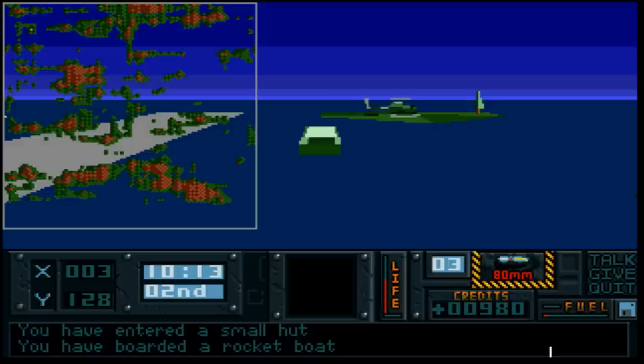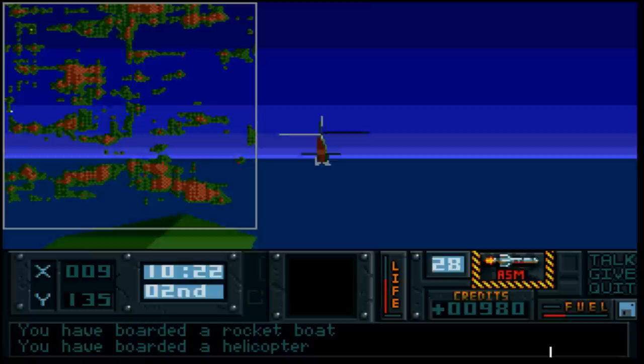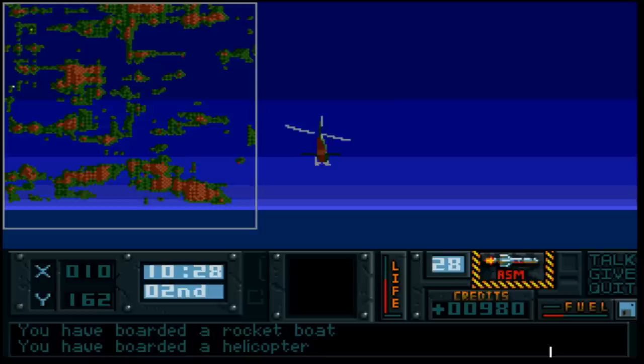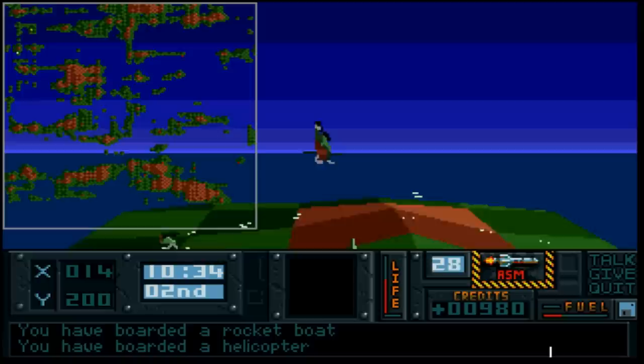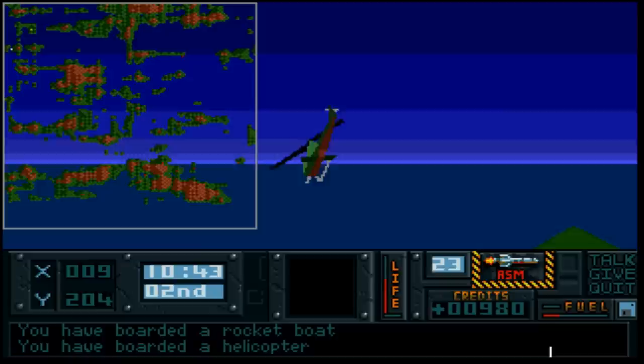Oh look at this - why drive when you can fly? Pile into this helicopter - it comes with 28 rockets, that might come in useful. It's 10 o'clock in the morning, broad daylight. There's a guard tower. I can hear something - there's an HQ. There are plenty of flak guns. Let's try and blow them out - sometimes you can use these missiles as bombs.